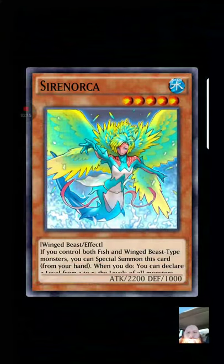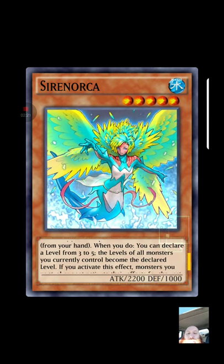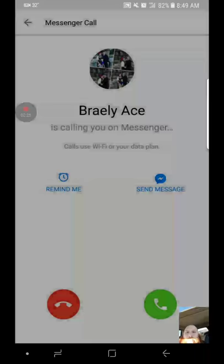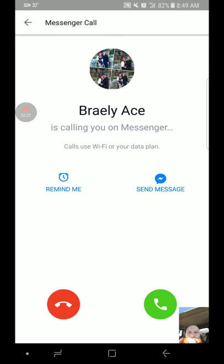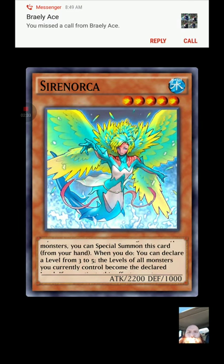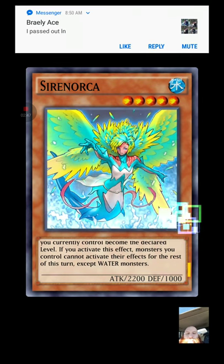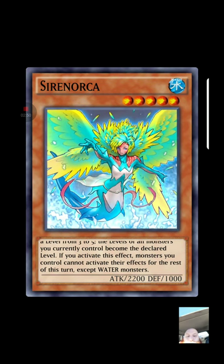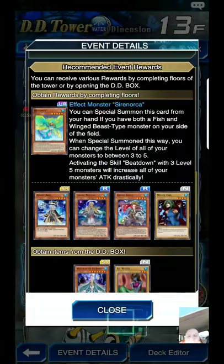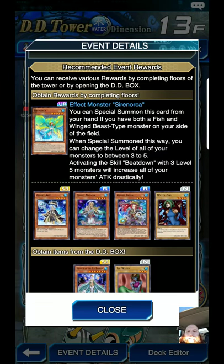When you beat it you do get Sironica. It's a control Bull Fish and Winged Beast type monster — you can special summon this card from your hand. When you do, you can declare... oh my goodness, sorry about that — I don't normally accept calls from Facebook Messenger. Anyway, you declare a type, and I'm not sure I'll ever use that one. Fish and Winged Beast is very situational.